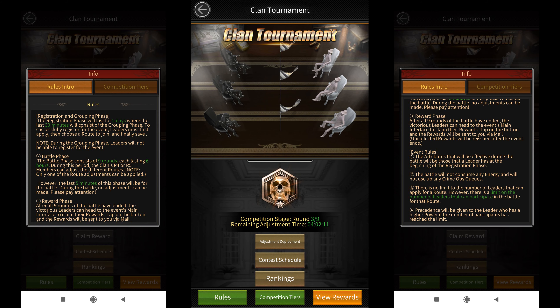The second phase is the battle phase which has nine rounds, each round lasting six hours. There'll usually be 10 players per group, so you'll get to face all nine clans you're up against during this event. During this phase, the R4s and R5s will be allowed to adjust the three routes — this is similar to adjusting your 3v3 formations where you can adjust which players go first, second, and last. Here, the R4s and R5s can adjust which routes go first, second, and last. However, individual players cannot be moved from one route to another.